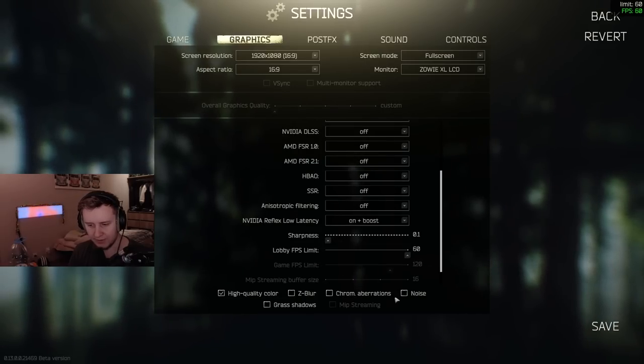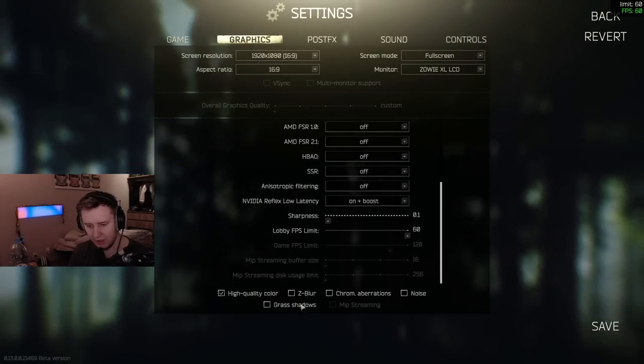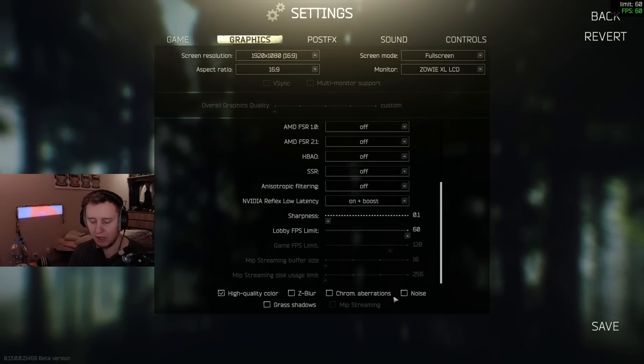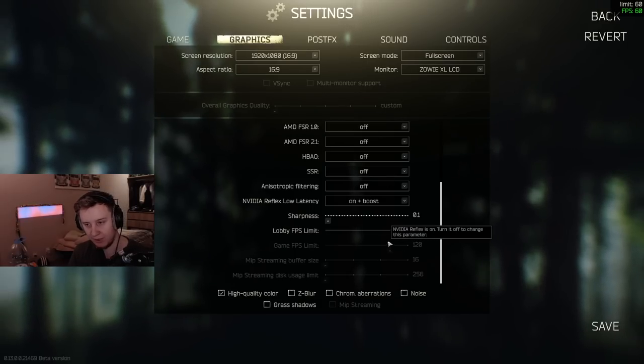Sharpness is personal preference. FPS Limit — nothing to change there. Z-Blur, Chromatic Aberration, and Noise — keep those off. They make your image very noisy and ugly with no real benefit. Grass Shadows — I keep it off, it affects your performance and you typically don't see much difference. High Quality Color is said to affect performance too, but I haven't seen any difference, so on or off shouldn't matter much.